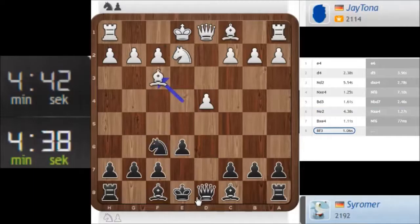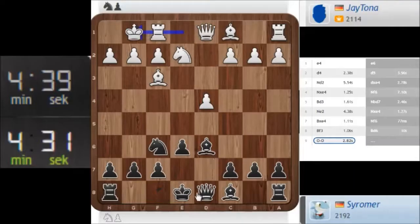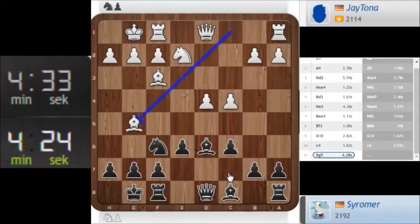What is his plan? Maybe he wants to play knight c3. I don't know. Let's play some moves. He will play c4 at some point. Castles, castles. The sacrifice on h7 is not possible because the bishop is on f3. Maybe he plays Bg5. I just want to mention it.